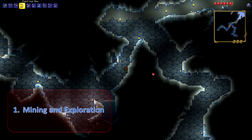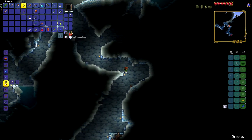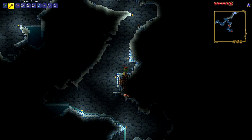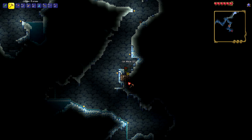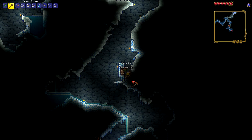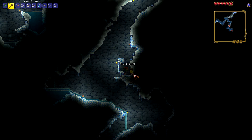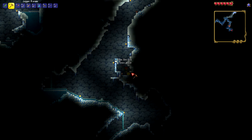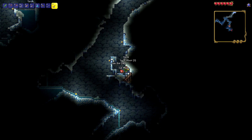First on the list is Mining and Exploration. In Master Mode everything is quicker and hits you harder, so being able to mine and explore efficiently is very important. Normally you'd just jump straight into a cave and mine everything, but I recommend against this in Master Mode. Mobs spawn off screen and work their way on screen — their health pool is so high that by the time you've killed one mob, the second will already be blocking your exit path.